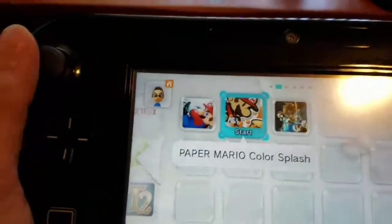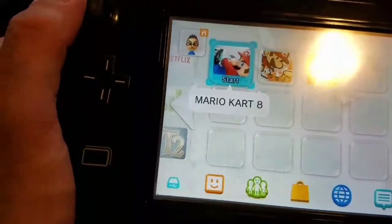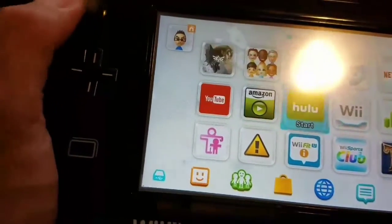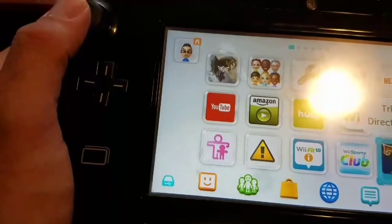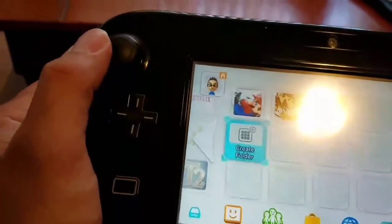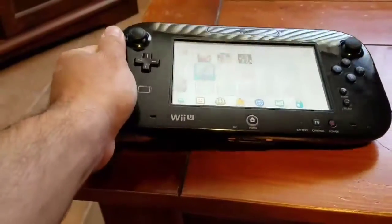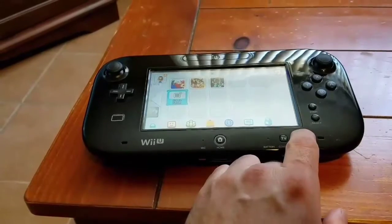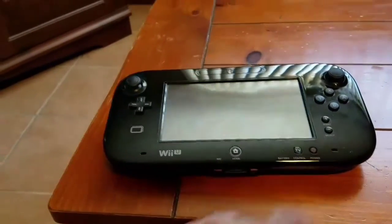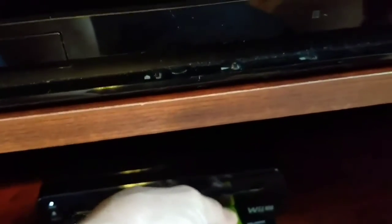On this card I have Breath of the Wild, Paper Mario Color Splash, Mario Kart 8, and Twilight Princess HD is on disc. That's all the games that are on that card itself. Let me shut this off and take that card out — I'm going to take out this whole adapter right here.